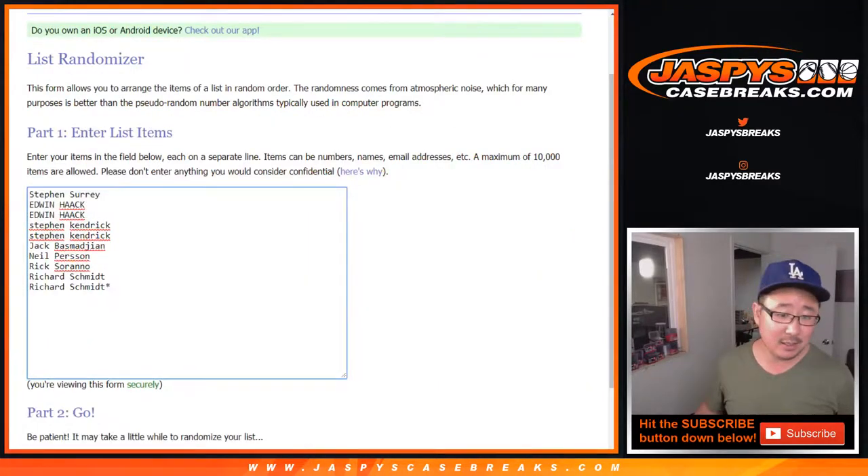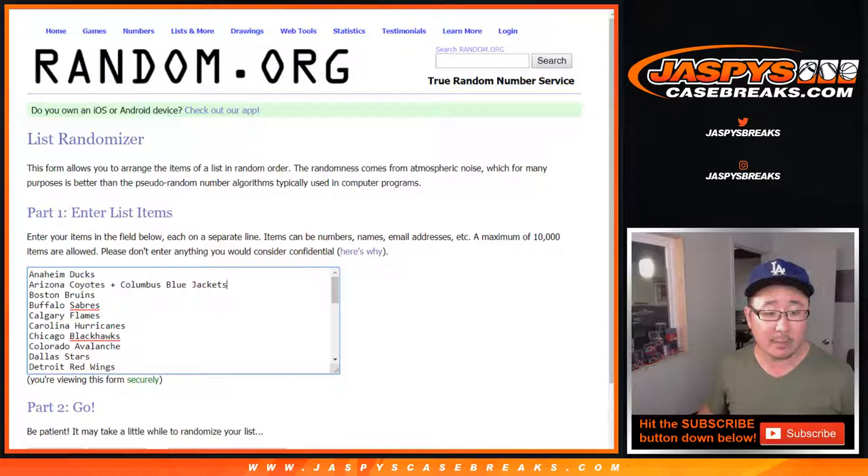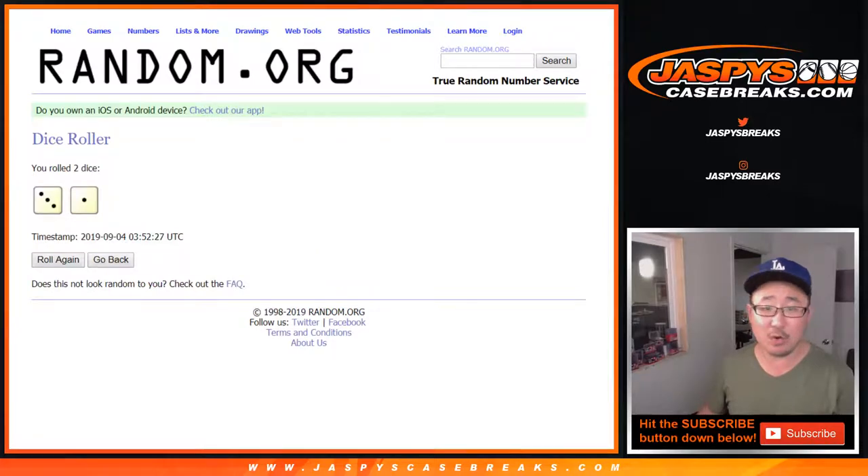Now if you bought one spot, you get three teams. So let's triple these names up. You see Rich's last spot mojo star three times. And we combo the coyotes and the blue jackets just so it makes a nice round 30. Let's roll it and randomize it.